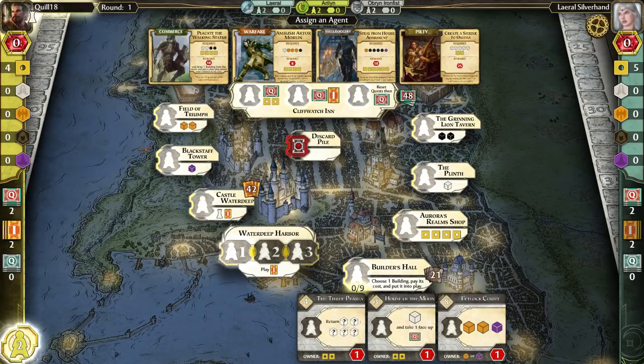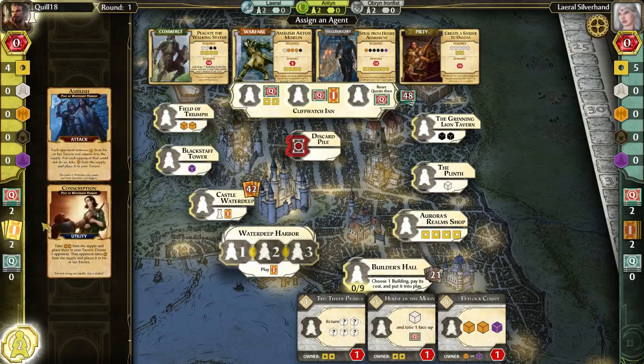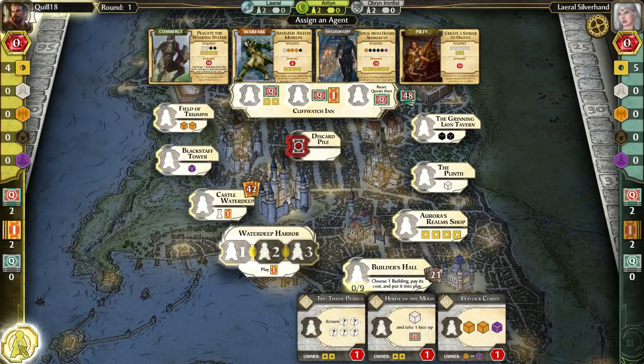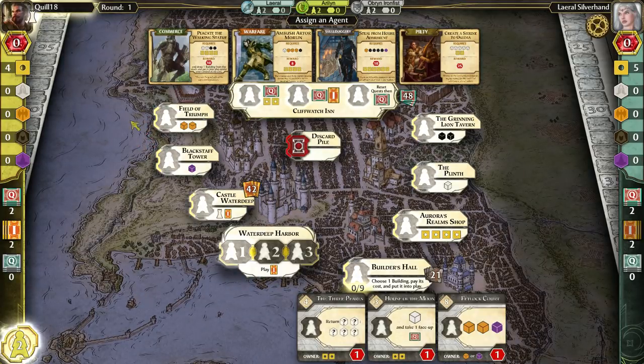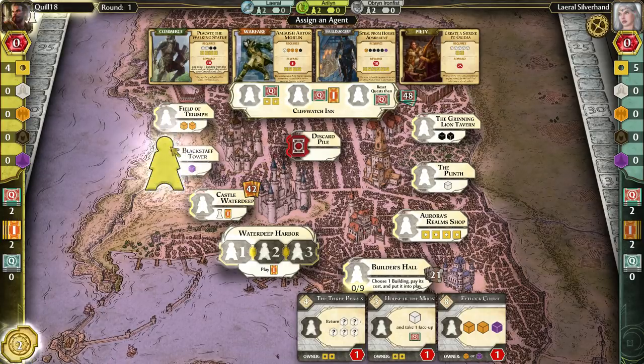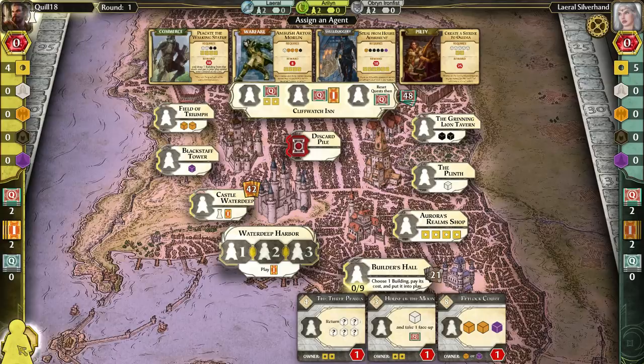There are more quests you can grab over the course of the game, as well as intrigue cards which we'll talk about later. There's also a pile for completed quests so you can keep track of them. Down at the bottom left we have our agents — these are the workers we'll be placing on the board to take actions. Every action in Lords of Waterdeep is accomplished by taking one of your agents and placing it somewhere on the board. You then do whatever that square says and that's your turn. Once everyone has run out of agents, the round ends.